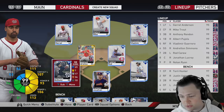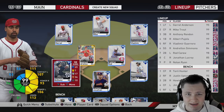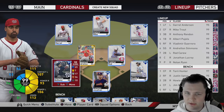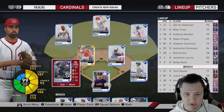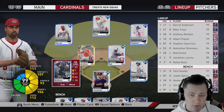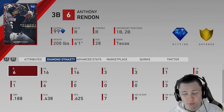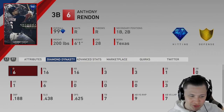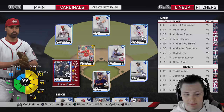At third base we have the newly acquired Anthony Rendon. Just like in the Yankees team build where I put in Garrett Cole, I'm going to do the same thing with Rendon — any big signings, I'll do a new team build with them to see how they fit into the new squad. Rendon is a solid card; I wish I could enjoy his swing more, but hopefully next year it's different. I'm only hitting .188 with him.